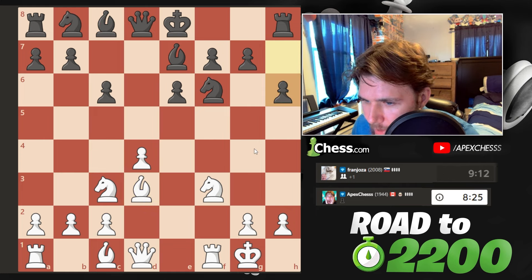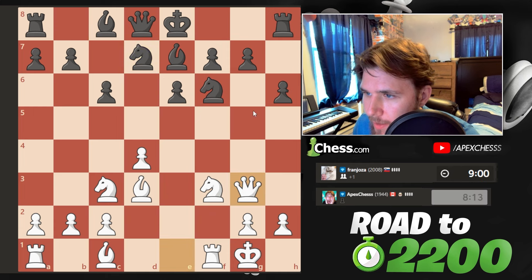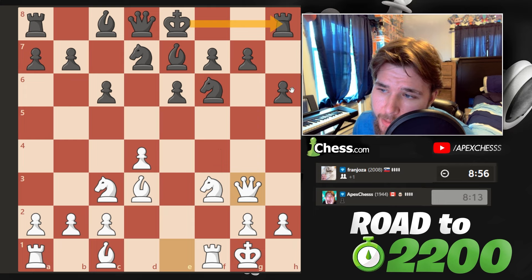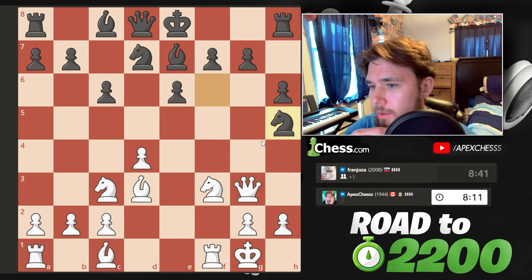This feels like a step in the wrong direction to be honest. If I just go here now, because they've created a hook. I'm gonna go here - this is protected by the knight. Now they've developed the knight. I'm gonna play this, attacking the pawn. So now they've got to castle maybe, and then we could take if they castle. How do you protect the pawn? I guess you could play here. They do go for that, so this just feels not that great.